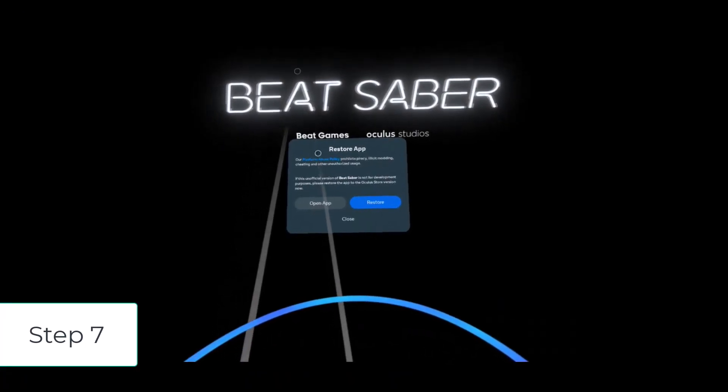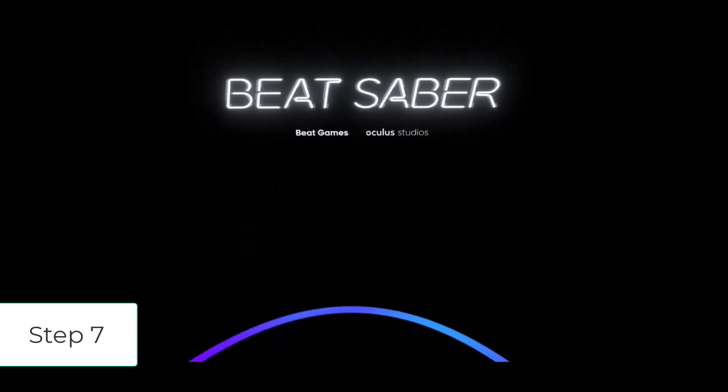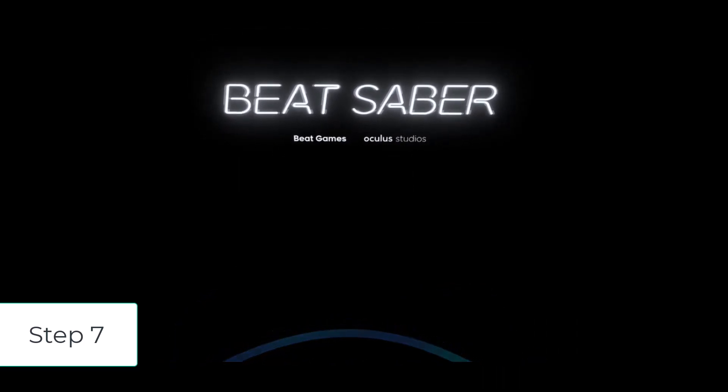Step 7: Once all is completed, start Beat Saber. Accept all the prompts and permissions, and once you get to the main menu, close Beat Saber. Do not play any songs.